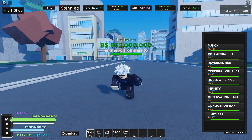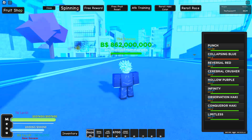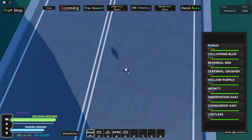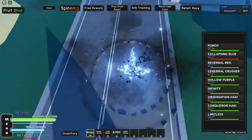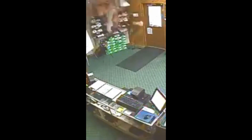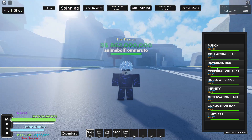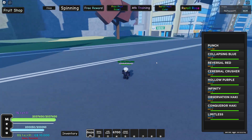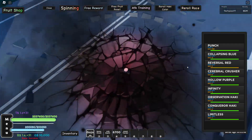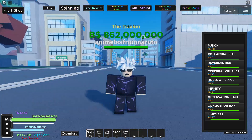Anyway, the first move is called Collapsing Blue. As you can see, the character zooms in and then shoots out a big blue ball — I don't know what it is, but it's probably dangerous because it kills people. Yeah, and now my head is glowing. That was the first move, Collapsing Blue.